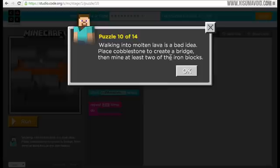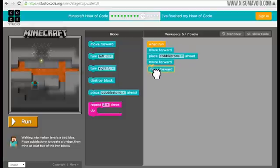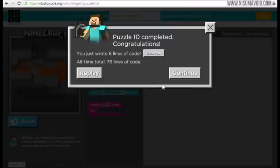Puzzle ten: walking into molten lava is a bad idea. Place cobblestone to create a bridge, then mine at least two blocks of iron. If we move forward and place cobblestone ahead, then move forward again onto the cobblestone - doing that twice - then we'll be in front of the iron, destroy the block in front of us, and do it again to get our two pieces of iron. We run that and we did it.